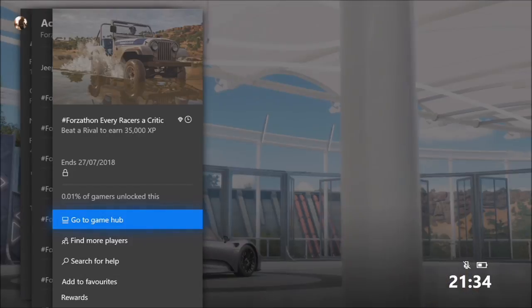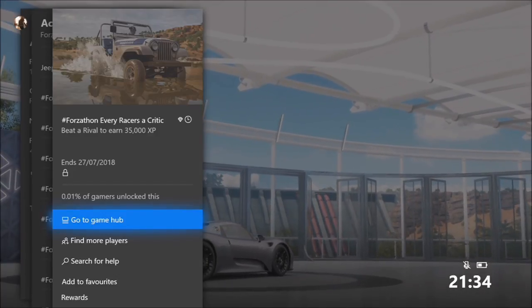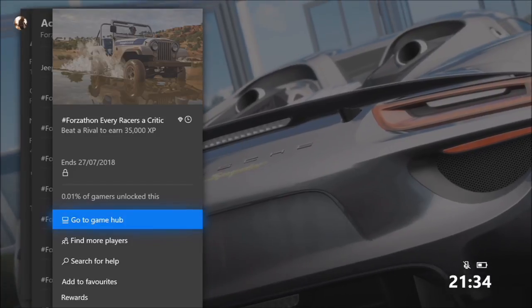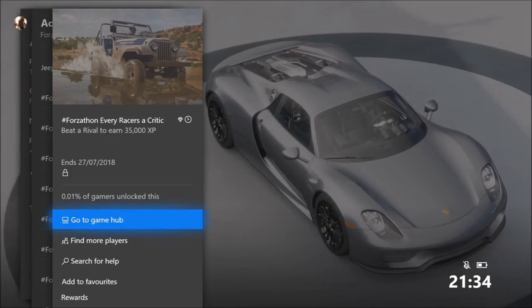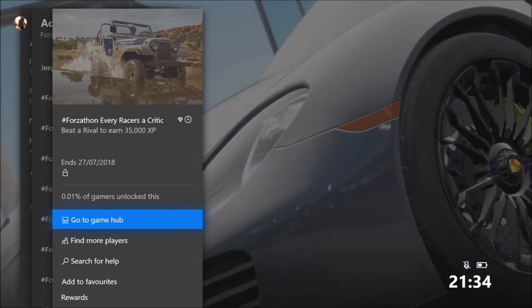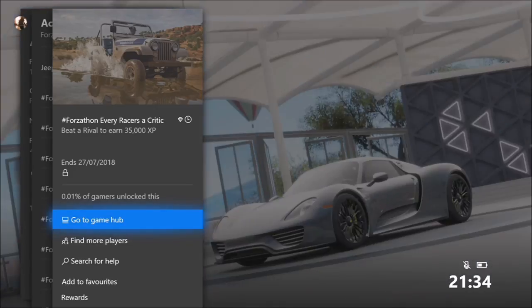Welcome back to Everything Gaming. In today's video I'm going to be helping you guys complete all four of this week's Forzathon challenges, in which you can win the Subaru Brat Horizon Edition — which is a very cool car, quite fun actually. Without further ado, let's get stuck in to the first challenge.